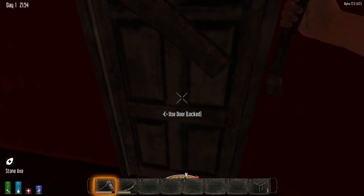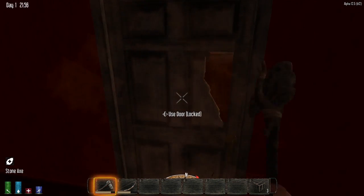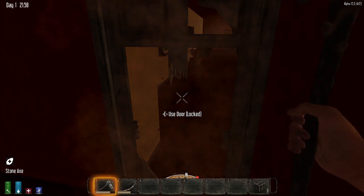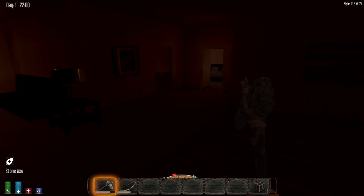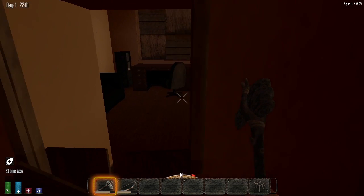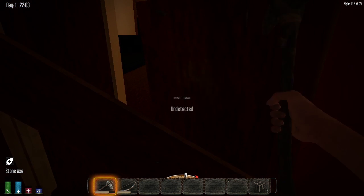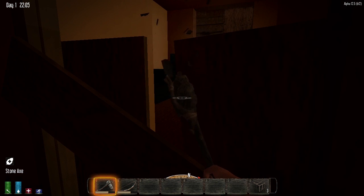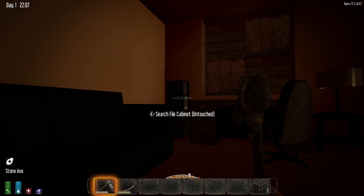We can probably break through this door, shouldn't be too hard. There we go. Let's see, where's the good stuff? Oh, it's night now. Okay, now we have to be careful. Are we sensed? No, we're not sensed — great. Oh please don't tell me it sensed — no, it just went away.